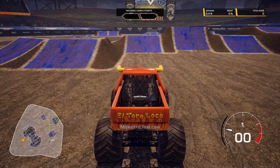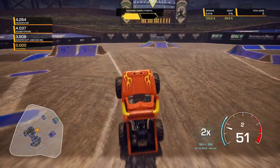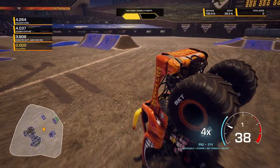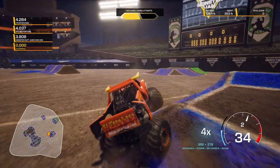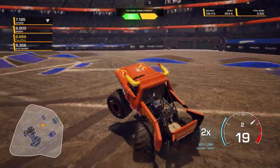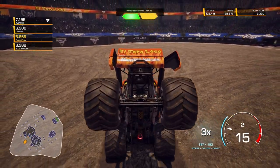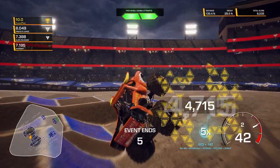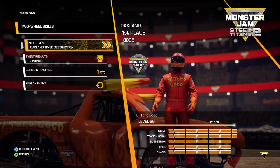Here we go — Two Wheel Skills, let's do this! Three, two, one, let's go! Big air sky wheelie — that counts as a two-wheel skill, as does this stoppie, into a nice moonwalk. That was actually kind of fast. Onto this little berm — let's see if we can finish off this two-wheel with a donut. Started my second two-wheel combo with another donut. A slap wheelie, then a nice stoppie and a moonwalk. That five-times combo was enough to put us into first place — I will take it!